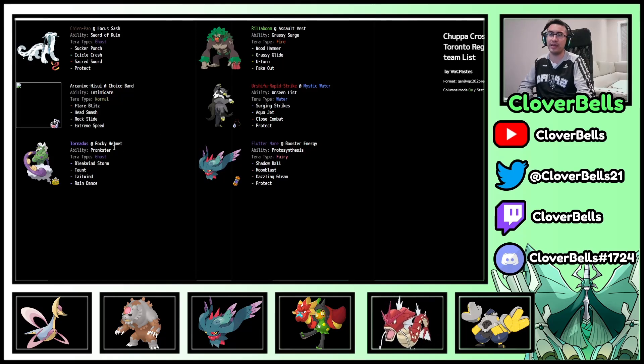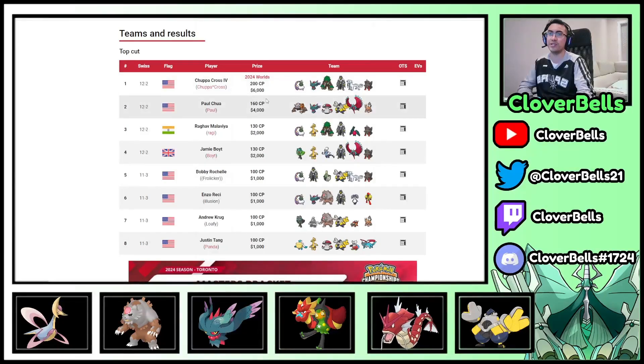It's really all about maintaining control. You set up Tailwind, then Fluttermane, Chien-Pao, and Arcanine are outspeeding everything and dealing a ton of damage. When you get the chance you can set up Rain Dance, get in the Urshifu — either U-Turn out into it and then go for hard-hitting Surging Strikes. It's really hard to stop. You already know what you're getting with Fake Out, Surging Strikes, and the pressure here. Nothing else to say — Chupa's team is very solid and consistent.